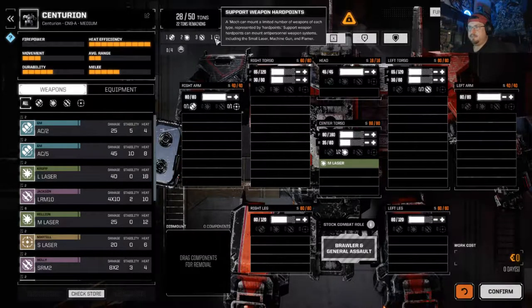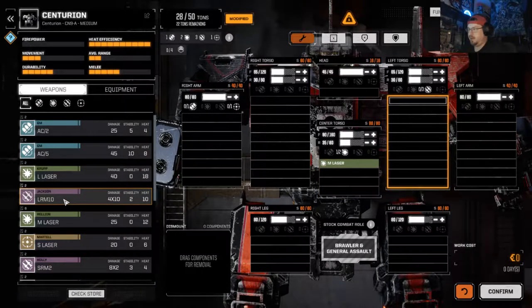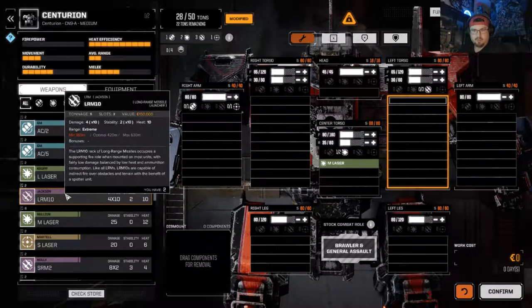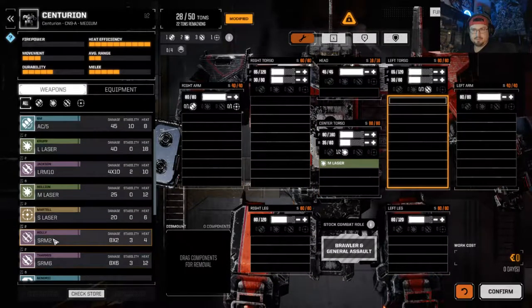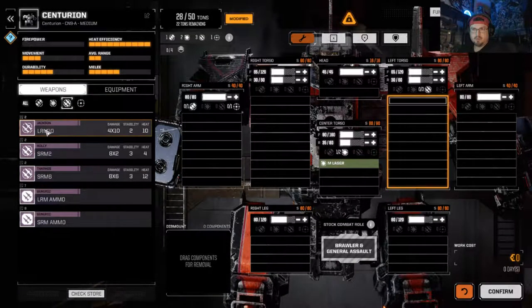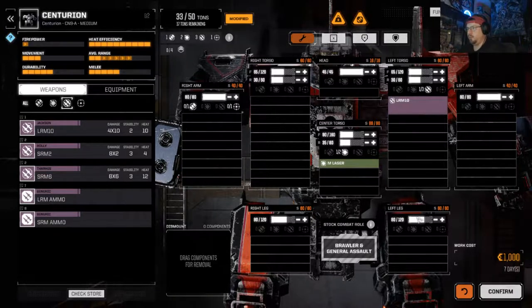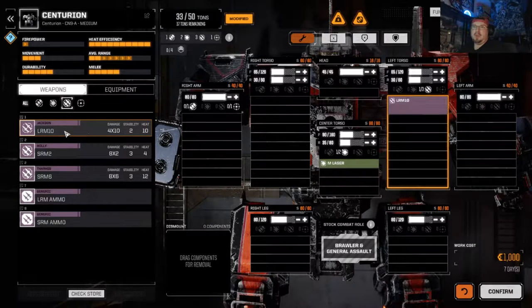This is the new robot I just got, so we're going to go ahead and outfit it because it has no weapons whatsoever. Trying to get all the same type if we can. This area lets you know where the hard points are — we can have three missiles here, one support, one ballistic, and we can add another laser over here if we wish. Let's just max this thing out with missiles.